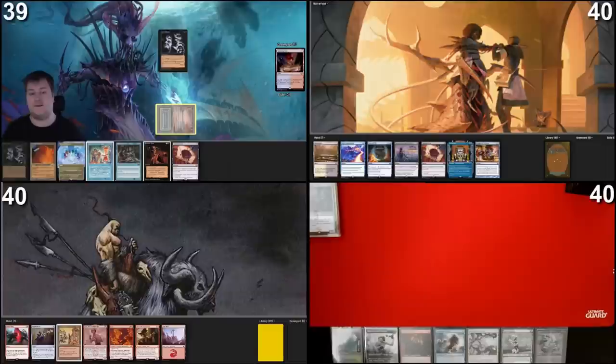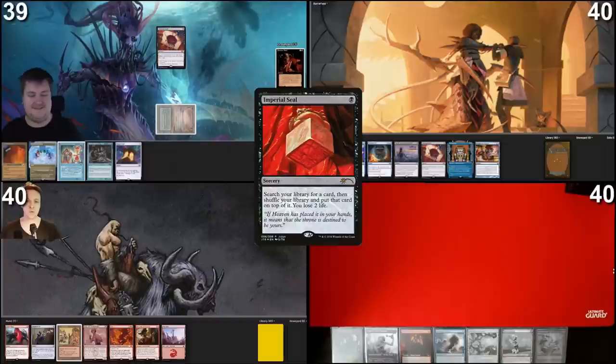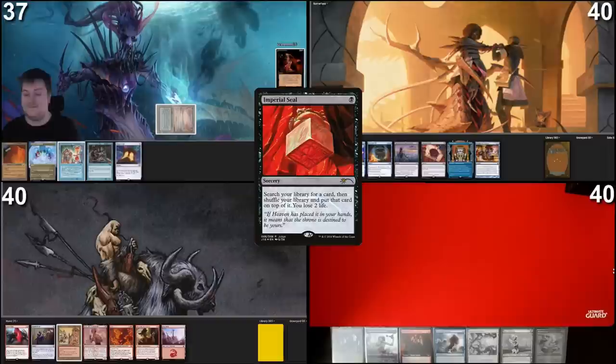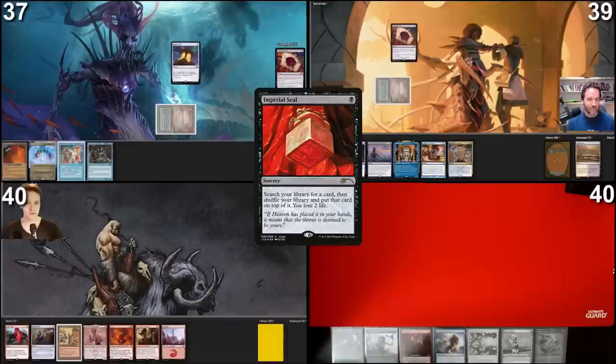My turn — land drop will be a Scalding Tarn fetch finding Underground Sea. Tap it to cast Dark Ritual — resolves — use two black to cast the monkey, tutor finding Mana Crypt. Cast Imperial Seal. This just screams winning next turn — fast as console. I don't believe you. That was Thassa's Oracle and Tainted Pact actually. I pass. Imperial Seal resolves, putting Ad Nauseam on top of my library. Cast Mana Crypt and pass. We start with Marsh Flats, crack it for one, get an Underground Sea, and cast my own Imperial Seal.